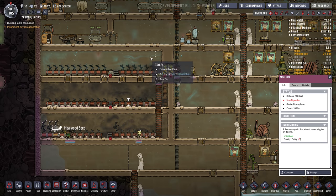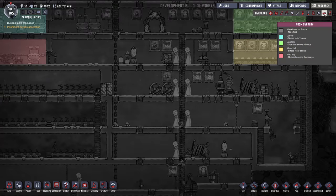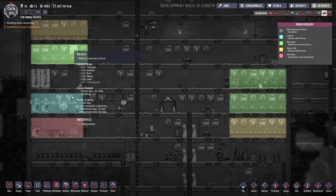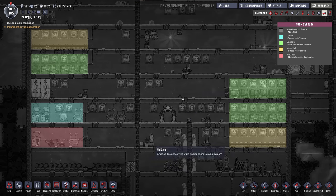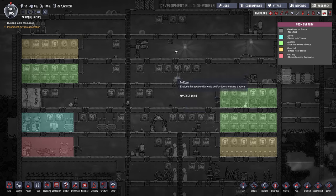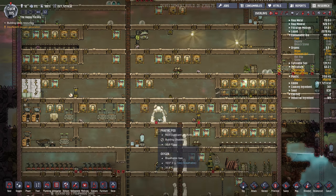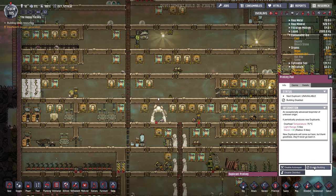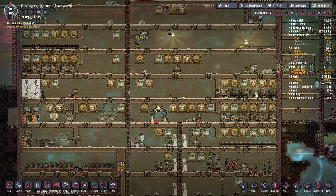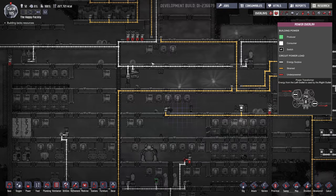This oxygen up here will probably find its way out eventually. Here are our rooms right now — looking pretty good. I'll probably put more bedrooms here, and we've got space up here. I had the printing pod off and I'll probably leave it off for now. Actually, we can turn it back on.